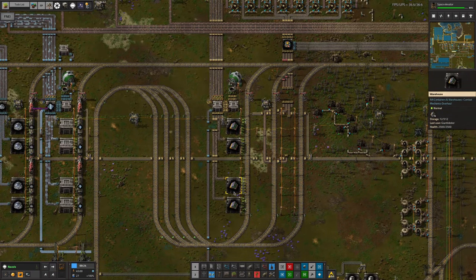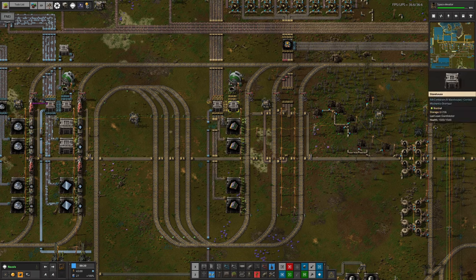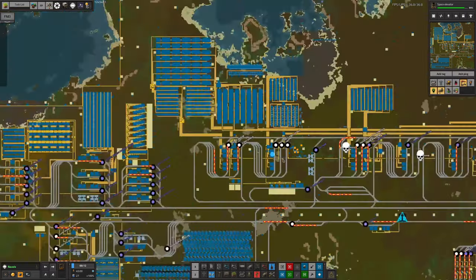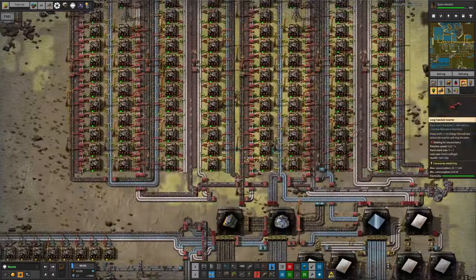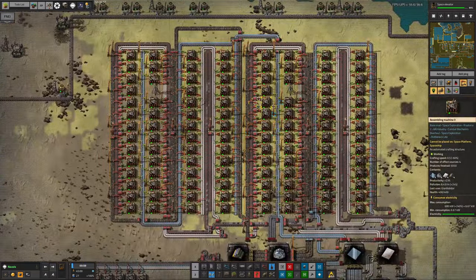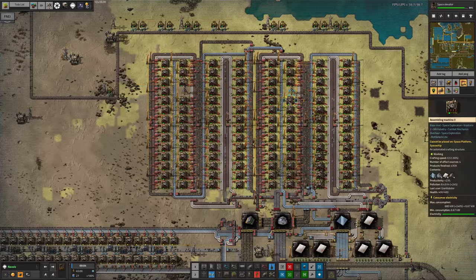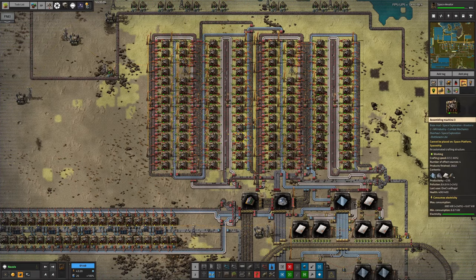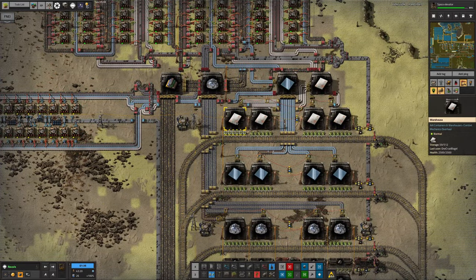Most of it is going out into these warehouses, and maybe that's right because those rare metals are being taken away to be made into blue circuits - we need a steady supply of those. Actually looking at it, this is where we're making the memory card substrates and we need massive quantities of those. So it looks like we've switched over from having a massive quantity of rare metals we don't know what to do with, to having a massive demand on the system.